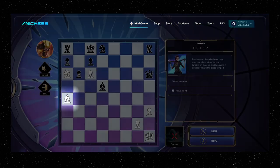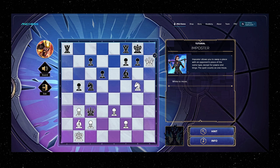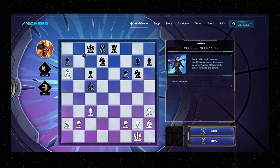House Recruit allows you to spawn a pawn. Bishop allows your bishop to leap over pieces. Impostor allows you to swap same-kind pieces with the opponent. Infinity Knight allows your knight to cross the board limits, teleporting the knight to the other side. And Tactical Necessity allows you to sack a piece to destroy your opponent's piece.